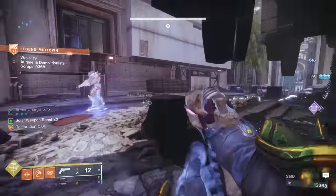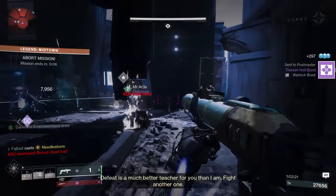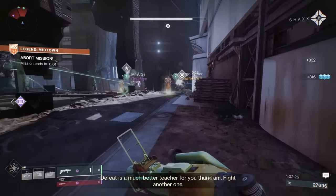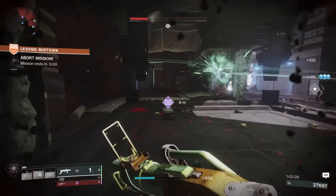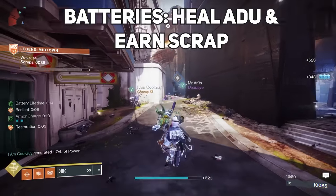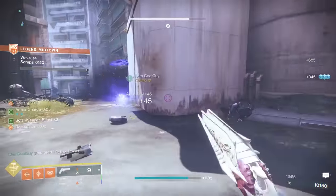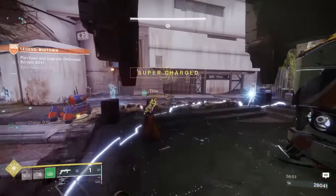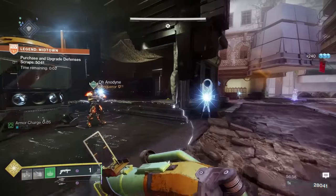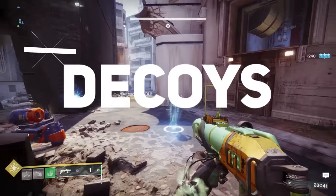Onslaught is a horde mode where you have to defend a structure called the ADU from a lot of enemies. If the ADU takes too much damage, it will get destroyed and you'll fail. You can also fail from the Extinguish modifier on Legend mode, aka everybody in the fireteam dies at the same time. Dead enemies can potentially drop batteries, which you can pick up and throw directly at the ADU to both heal it and earn additional scrap. Scrap is a currency, and you can use it in Onslaught to buy and upgrade different defensive technology to help protect the ADU. There are three options: tripwires, turrets, and decoys.